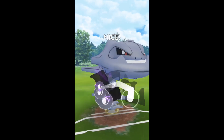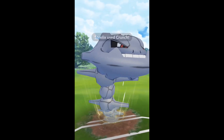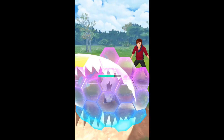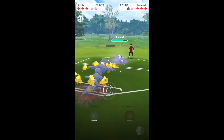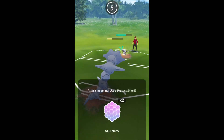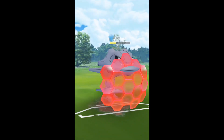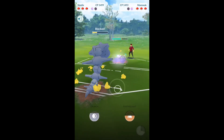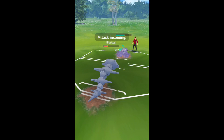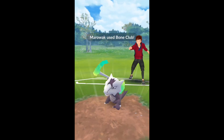Fire Spin is nine damage total and three damage per turn, with 3.33 energy per turn. It is also a three-turn move. What's interesting is you're gaining a little bit less energy, so that does affect some of the moves. To get to your first Shadow Ball, it's going to take five Hexes versus six Fire Spins.